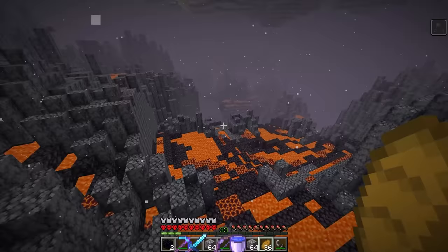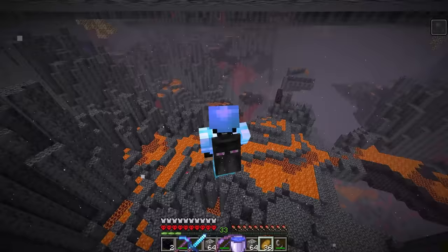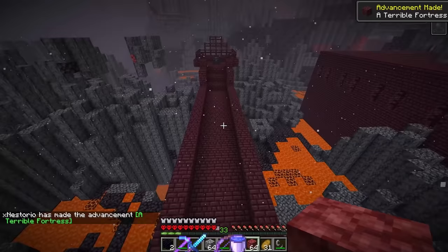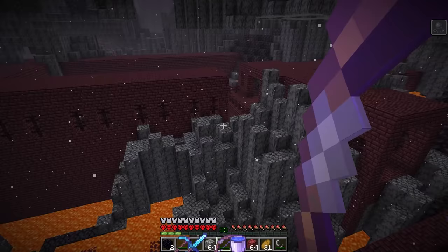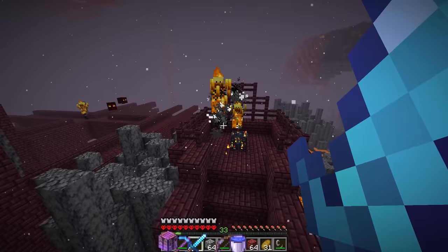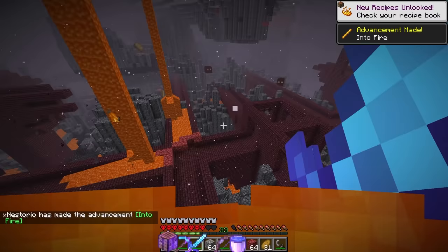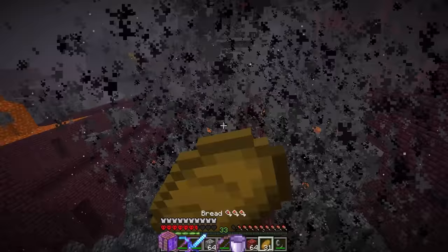We're in the nether now and what we need to find is some blaze rods and some enderpearls — which might not be a good idea to be this big. I'm going so quick in the nether. I haven't touched lava yet somehow. We found a fortress — I'm literally the height of the fortress, this is so weird. Just a couple of blazes would be appreciated. I'll use my giant bow. With looting 2 and the sword one-hitting everything, just like that we have 21 blaze rods. I'm getting set on fire. Can I place water in the nether? Nope, definitely not.